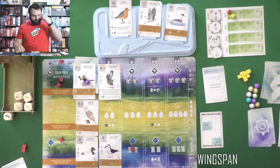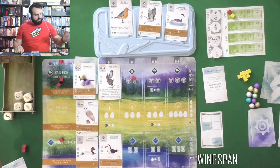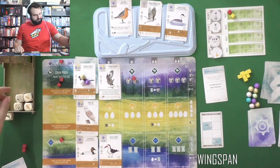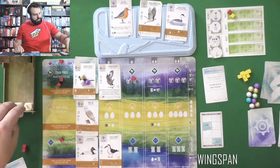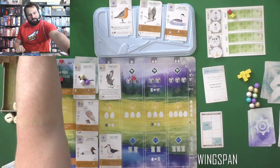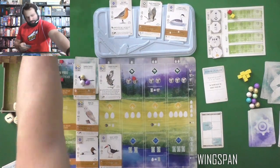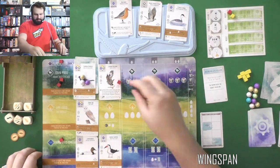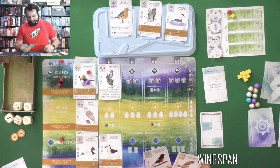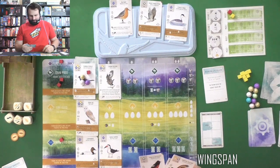We could lay some more — we need two grain and a fruit for the Goldfinch if we want to play it. The Red Knot and Clark's Grebe both do this current thing and have a wild nest symbol which we could use. The problem is there are no fish out right now and I've used all the food. Can I get enough? I might have it. I want to do food first — two dice. I'll take two grain just in case.